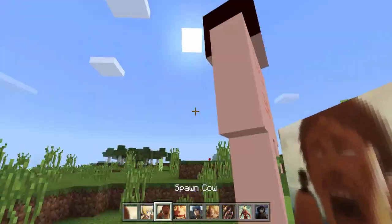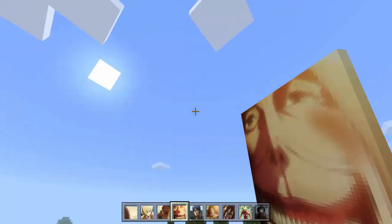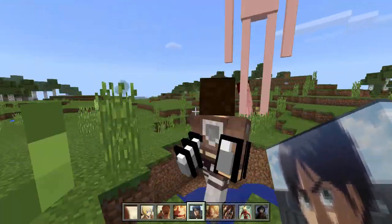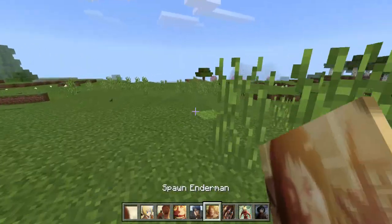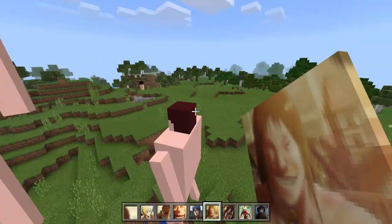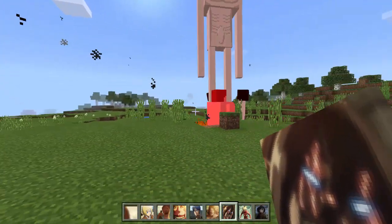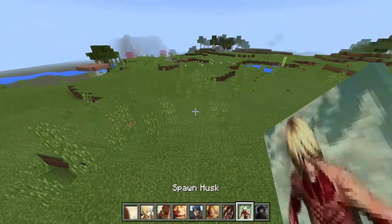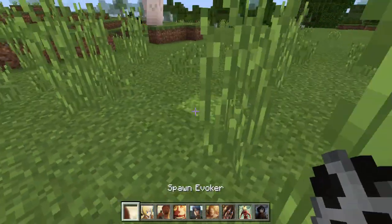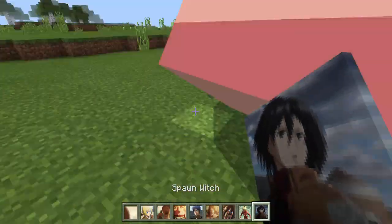So we can spawn a bunch of these guys. That's a Titan, we can spawn this guy. Oh, is that the blonde one? Let's spawn another one — this is another character, he just fell in there. That's so funny. And that's another Titan I believe. This is another character as well. So we've got a variety of Titans and characters from the Attack on Titan series.